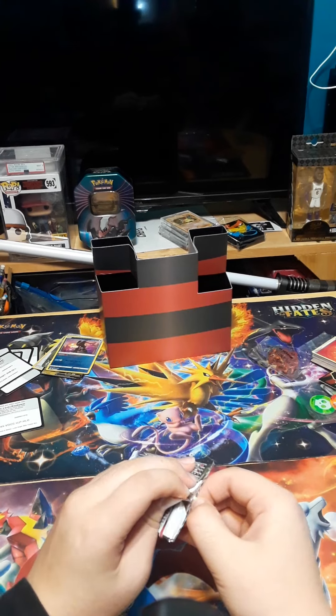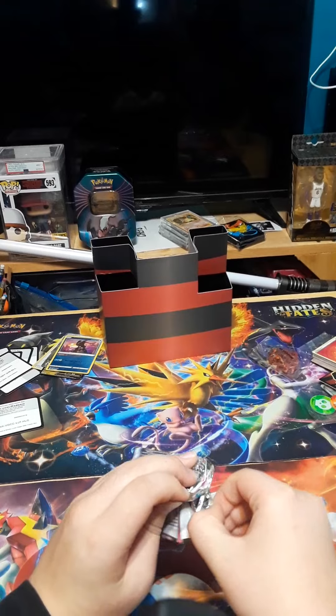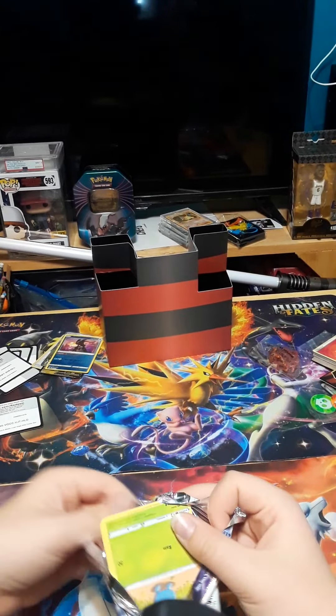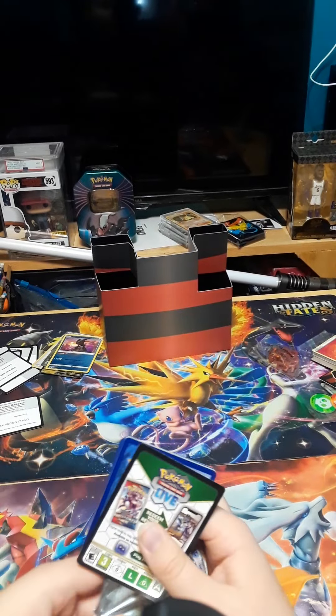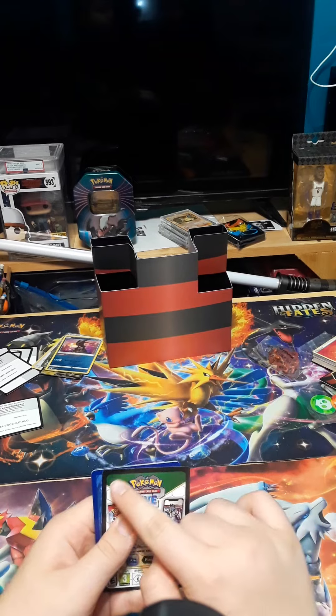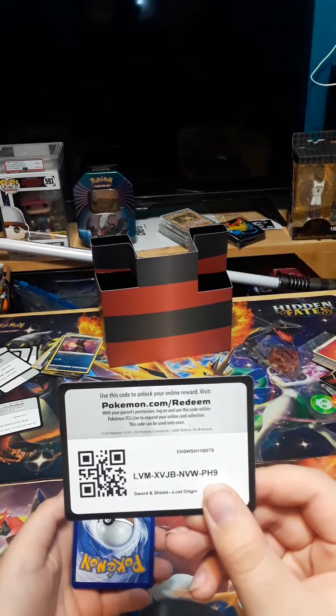Come on open — open sesame! Ow that hurt. Okay, ooh we got a black code card already around the edge — that's how you know you got a hit! Code card.